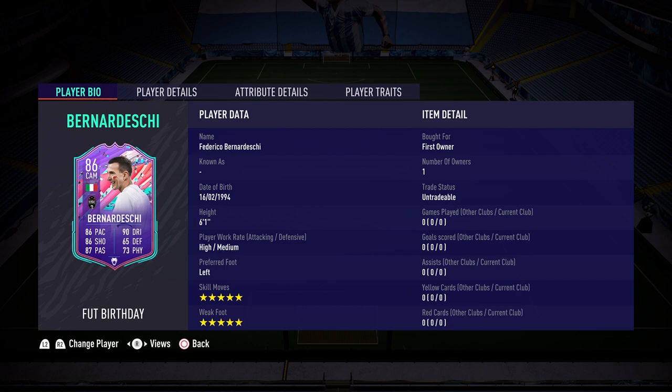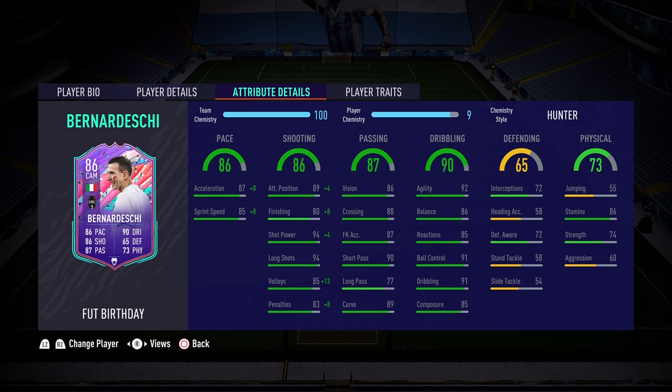Here we are to talk about Federico Bernadeschi, the Juventus center attacking mid, 86-rated card. We are looking at him because he is a five-star five-star player, just like Neymar and also Kent. I did do a review on both of those players so go check them out. Let's get back to the task of reviewing this Bernadeschi card — he is 6'1, high/medium work rates, left-footed, five-star skill, five-star weak foot, untradeable, first owner.